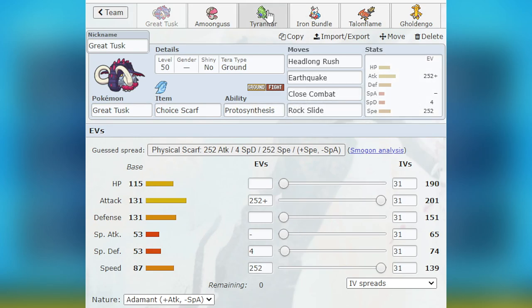I would either lead Great Tusk often with Talonflame or Iron Bundle, or I would have it in the back and set up with either Iron Bundle or Goldango, then bring Great Tusk in to clean up. It was pretty useful overall.